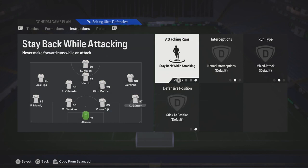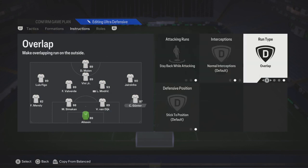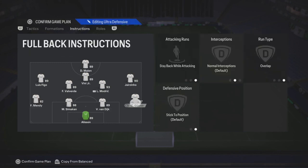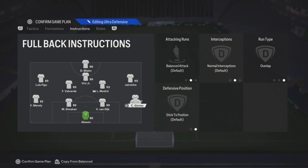Your fullbacks — you can leave them on balance if you're comfortable with that. But if you want more defensive structure, use stay back while attacking with overlap. The same concept applies to the other fullback. If you're going to put one on balance, put the other on balance. If you put one on stay back, put the other on stay back.